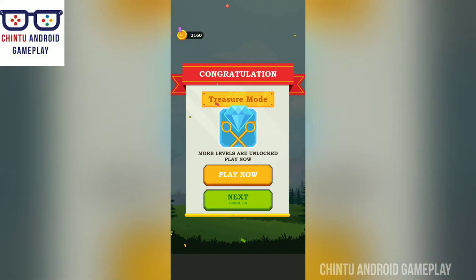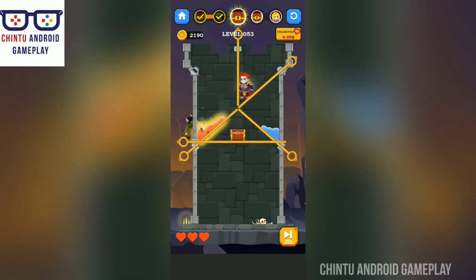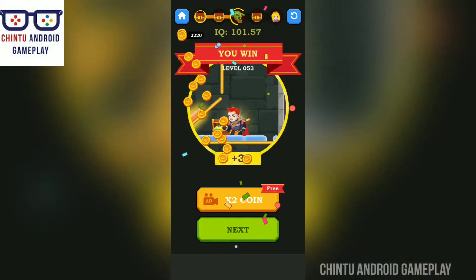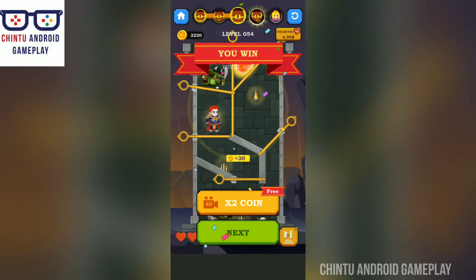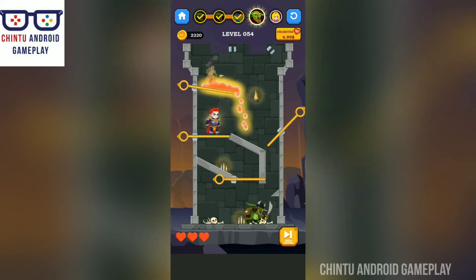Congratulations, treasure mode unlocked and more levels are unlocked. Play now — not now, I'm playing. Release the lava. Level 53 completed! The hero has to collect all treasures, kill the goblins, and rescue the queen.